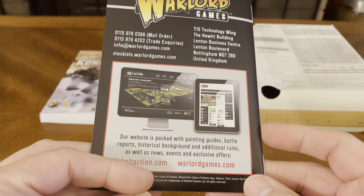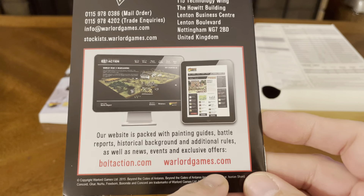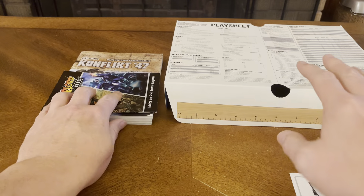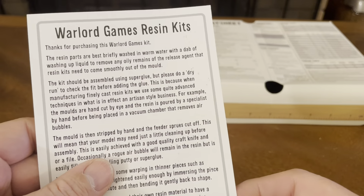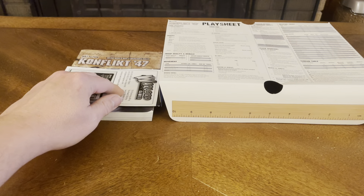More information about Warlord Games — for Bolt Action, go to boltaction.com or warlordgames.com. There's also a guide on how to look everything up and information about resin kits, because there are resin parts included in this set.